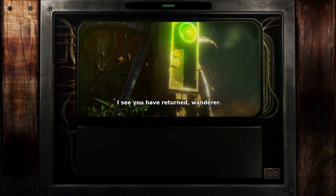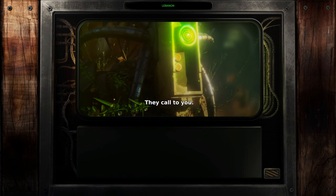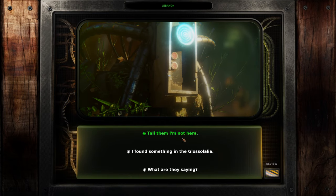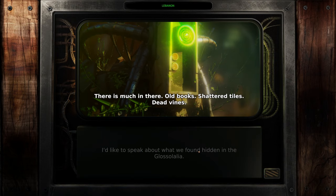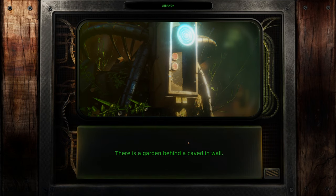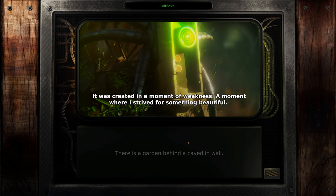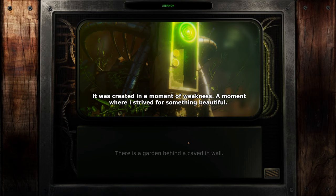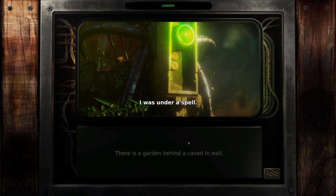I see you have returned, wanderer. The bones perceive your future and past — they call to you. I'd like to speak about what we found hidden in the Glossolalia. There is much in there — old books, shattered dials, dead vines. The maidens are banned from going inside for it is too dangerous. There is a garden behind a caved-in wall. My shame — is it still watching? It was created in a moment of weakness, a moment where I strived for something beautiful.